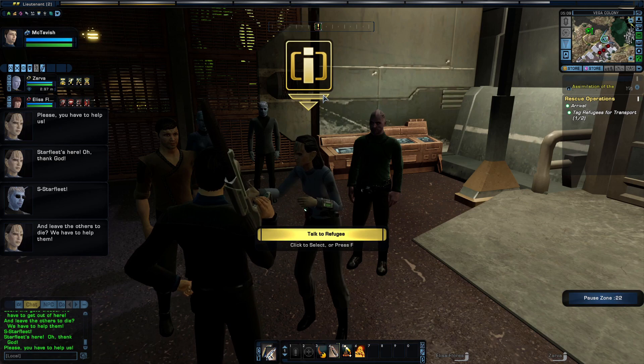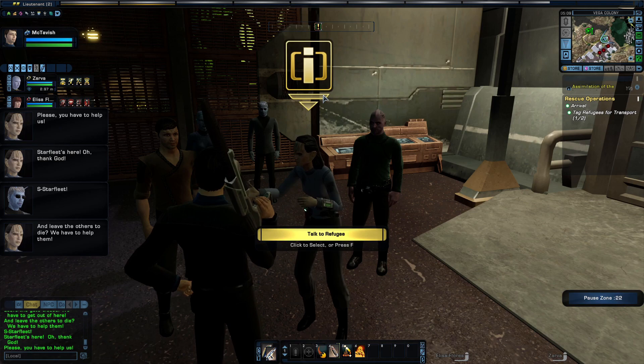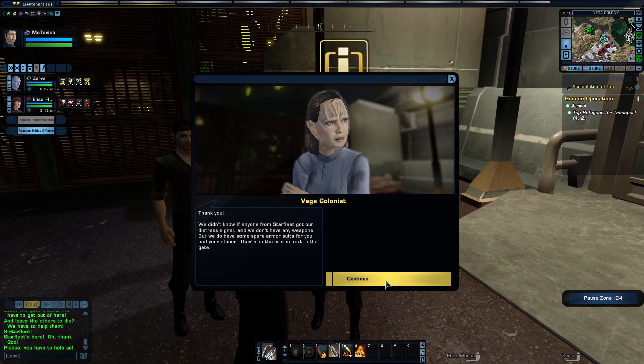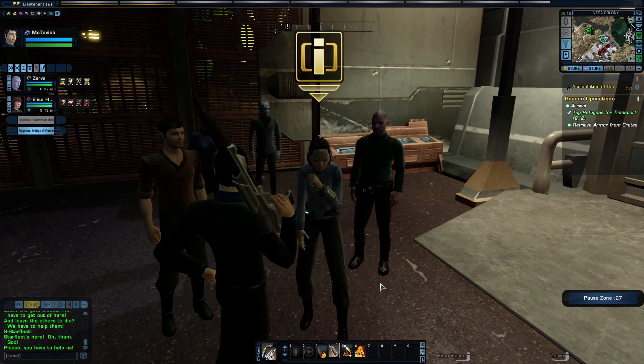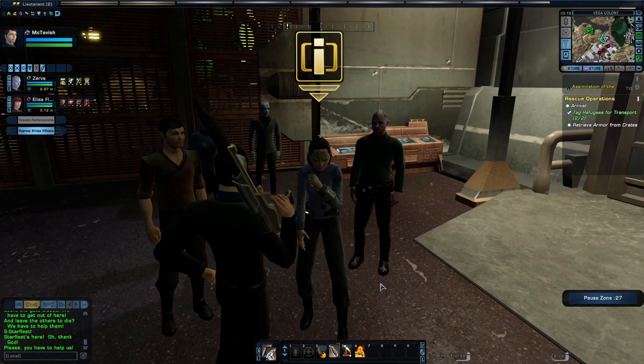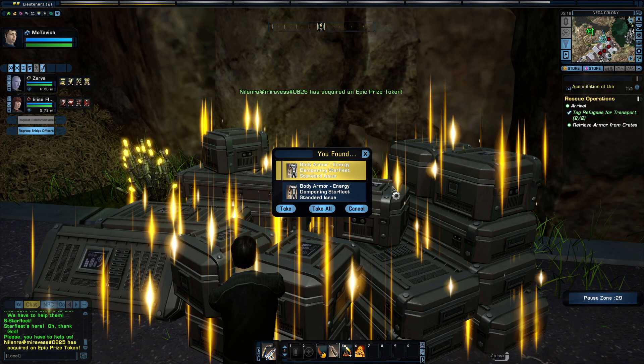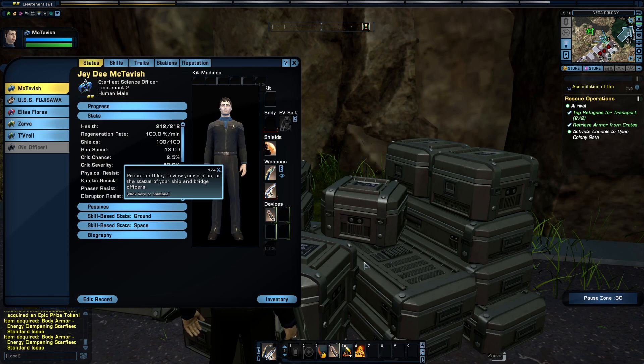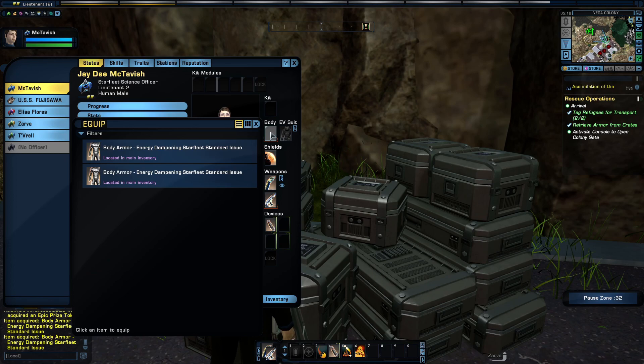Starfleet's here! Thank God! Please, you have to help us — we didn't know if anyone from Starfleet got our distress signal. We don't have any weapons, but we do have some spare armor suits for you and your officer — they're in the crates next to the gate. This code will open the gate. Administrator Post and some of the others are still there — you have to save them. She's Cardassian. So we need to get to the crates and retrieve the armor. Press the U key to view your status or the status of your ship and bridge officers.